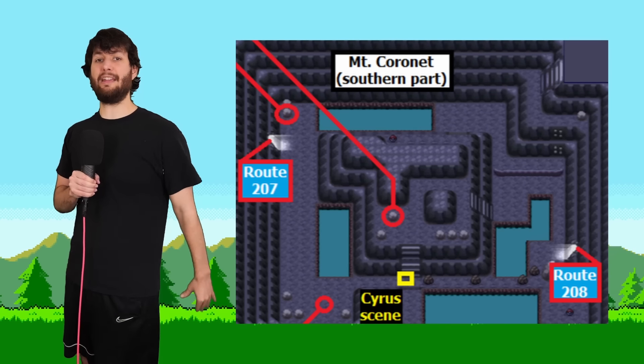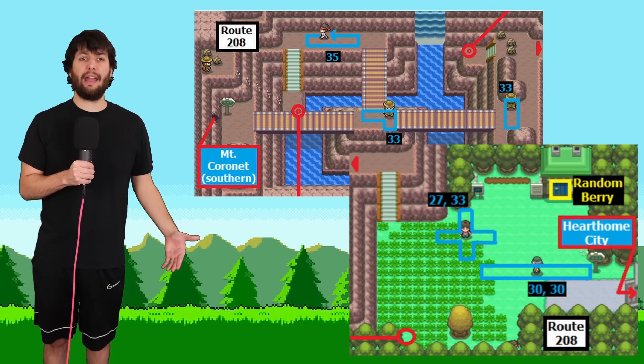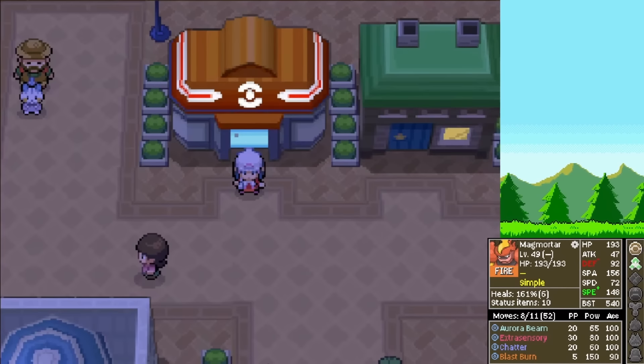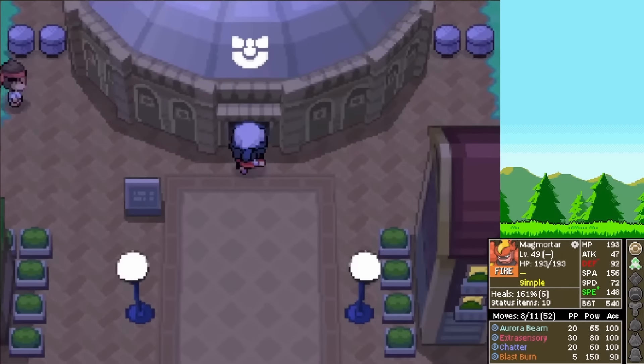We make our way through Mount Coronet and great news — we get another healing item: Country Time Lemonade. This is not sponsored, by the way. We clear out Route 208 and pick up a Soda Pop.